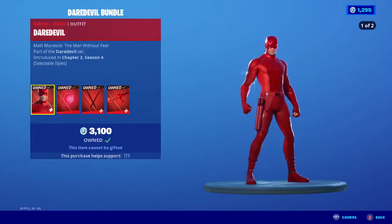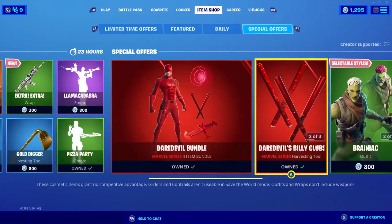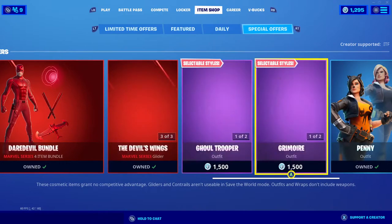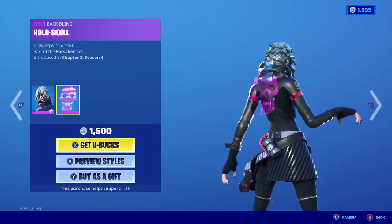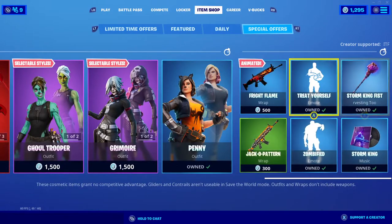The Daredevil bundle is still here with Daredevil, Radar Sense, Billy Clubs, and Devil's Wings, and they are available separately. Then Brainiac is still here and Ghoul Troop is still here with the back bling Brain — they're Bare-Brained. There's also the Grimoire and all the hollow school stuff for Second Strike. Basically just a Halloween shop.